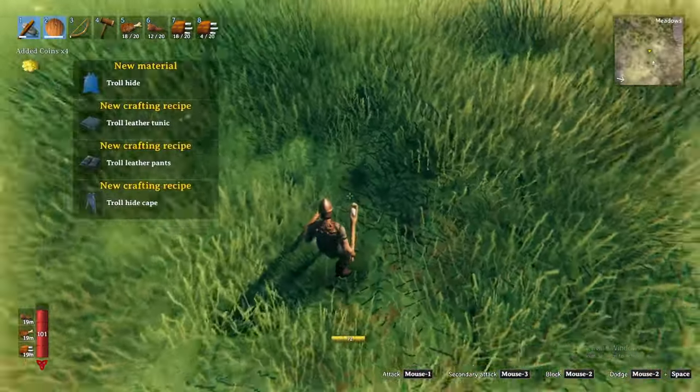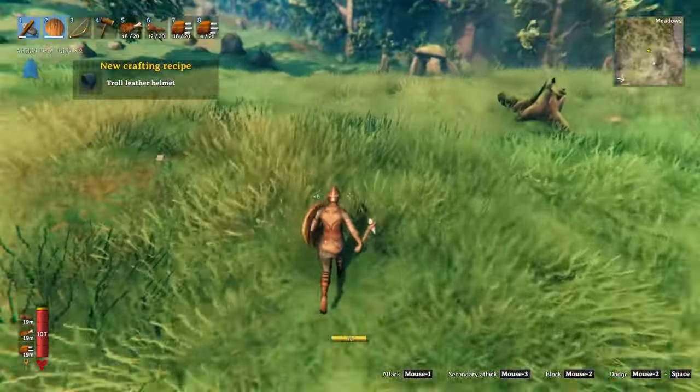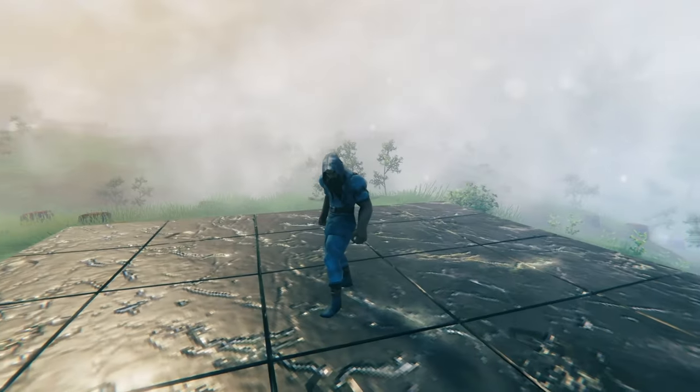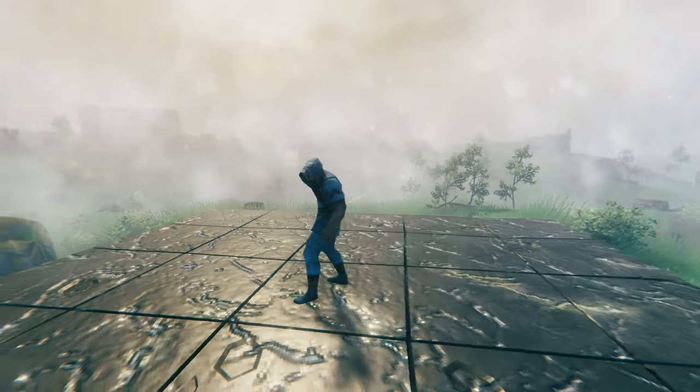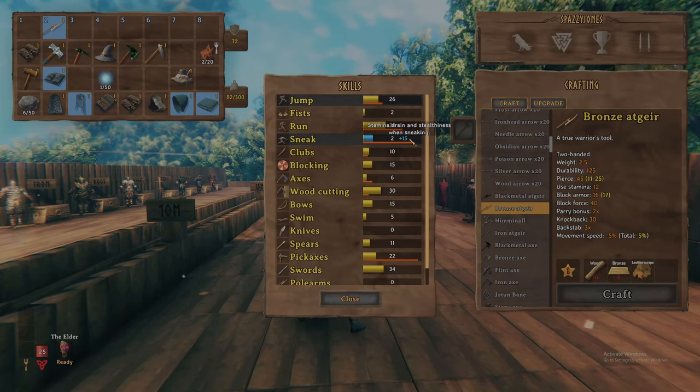Once defeated, they will drop troll leather hide. This hide can be used to craft the Black Forest's version of light armor. The troll hide armor set is the first to provide a set bonus — equipping all four pieces will provide you with plus 15 to your sneak skill, maximizing your damage to snuck up upon targets.